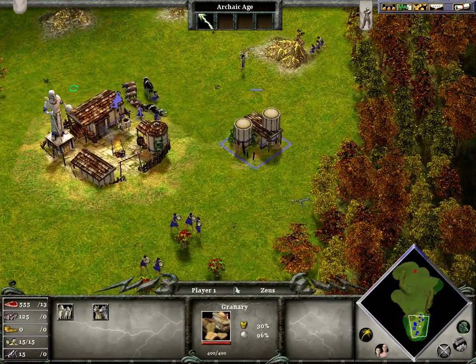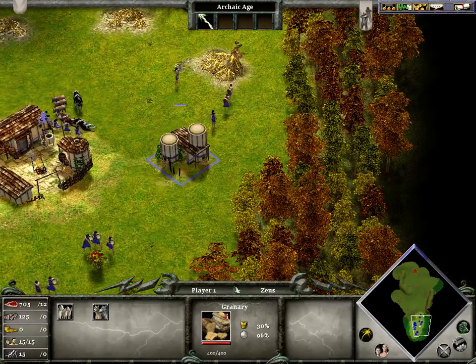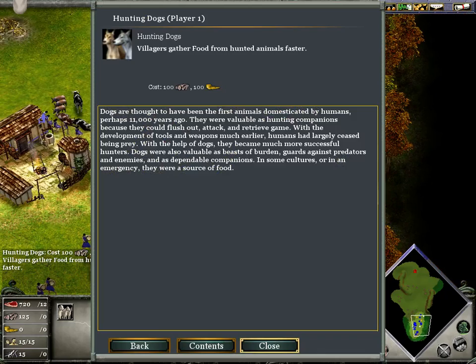Here's the hunting upgrades — hunting dogs. Herd animals faster, villagers carry more food gathered from herded animals. Also, if you want to know what something does, just right-click on it and it'll tell you. Villagers gather food from hunted animals faster.